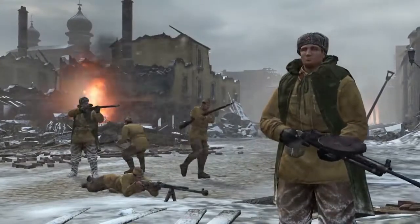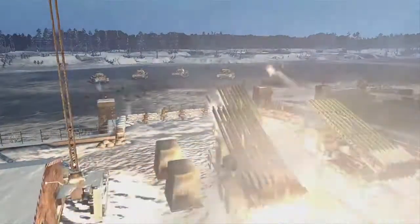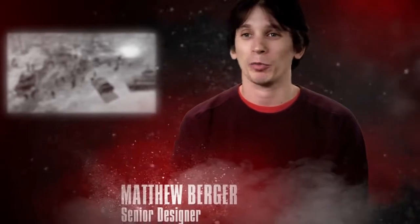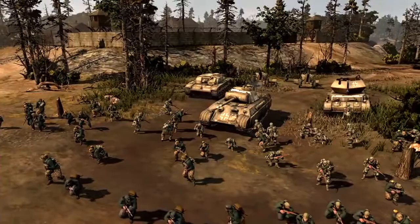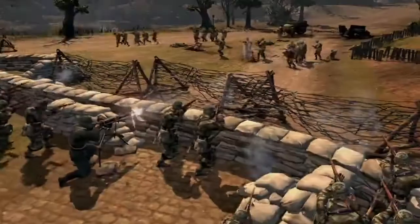The Soviets are a little bit more ragtag; their structures look like they've been sort of thrown together, and they're more seat-of-the-pants in how they approach things. The Germans in Company of Heroes II are at the end of their rope — they're an advanced faction, their vehicles are technologically very advanced for the time. However, they've been at war for years, so the Germans are more defensive.